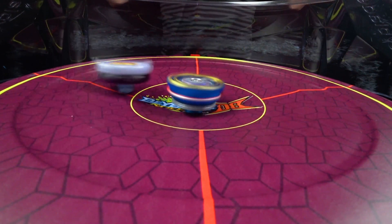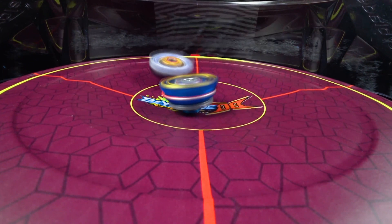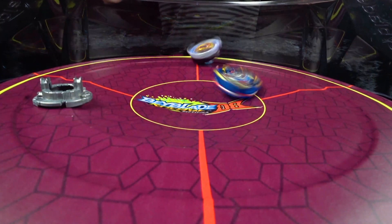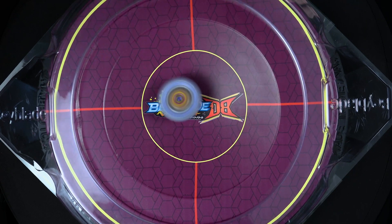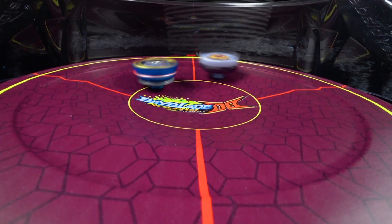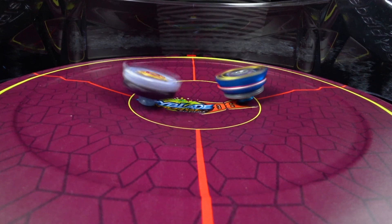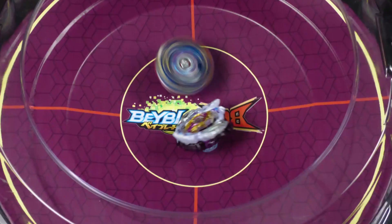And I blend in in the background. Camouflage. Can't even see me. This... and a burst! So we're going to do our second round against Rage Longinus. First one was a burst. Let's see where this goes. Ooh, Rage with the hits! Does the Mighty Volcano get the victory? It does!